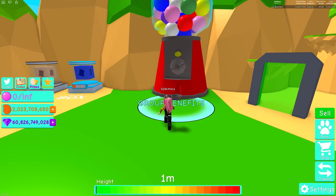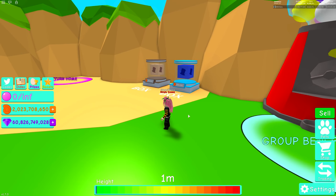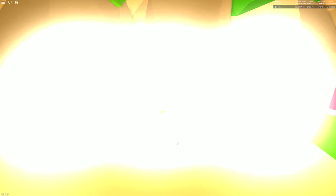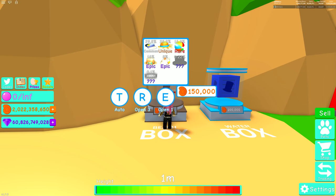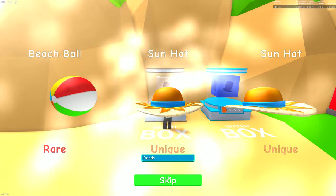Okay, so this is the group benefits. For the group benefits, you need to join the Rumble Studios Roblox page to get the buff, which I don't have yet. But we're going to go ahead and get some hats now. So we've got the beach ball there, the sun visor, sun fedora, more sun visors. How do you wear a beach ball on your head? It just looks strange.